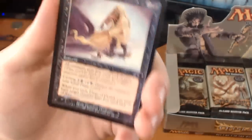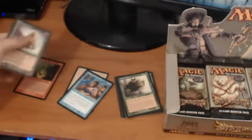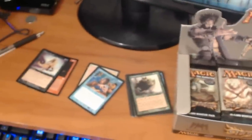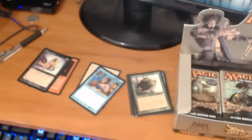We also have a foil — it's a foil Dirge of Dread. It's a common, but it's still a foil. I like my foils. So I'll go through one more pack of commons with you guys and then we'll go straight to uncommons and rares, just to speed things up a little bit.